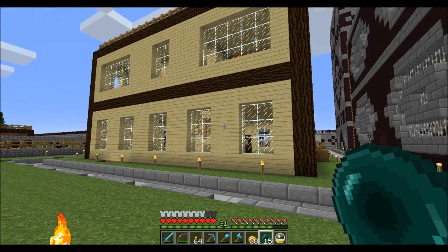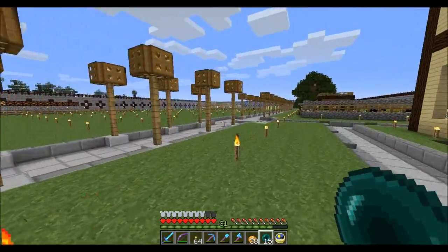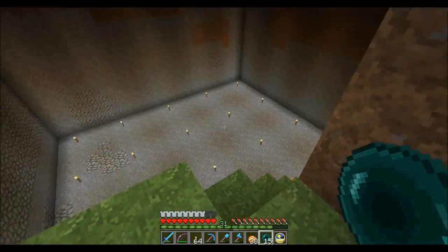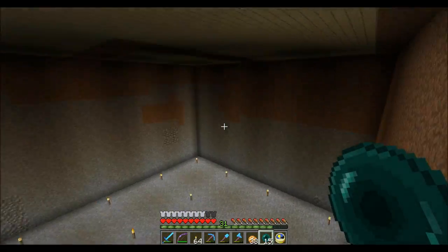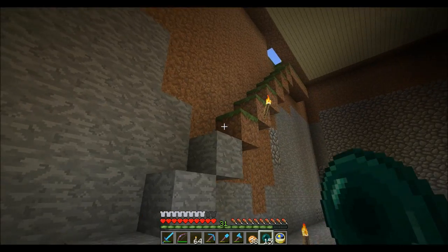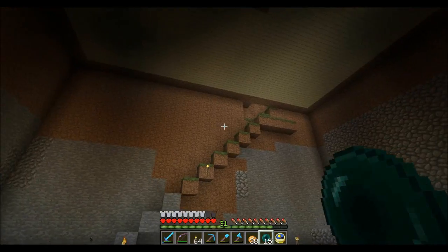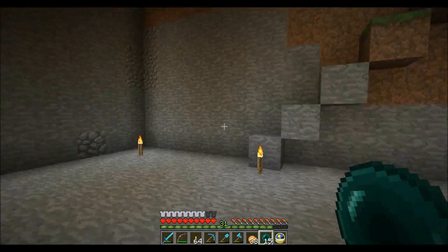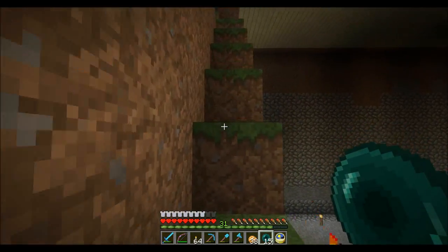Hey guys, welcome back to another episode of Sin Plays Monkey Minds. It's a few days after I recorded my last episode, but if you watched towards the end of the last episode, I showed off this wonderful room down here. It's pretty cool, it's pretty big. It's got this wonderful stairway on the side, and I'm not sure how I'm going to get up and down. I might put a ladder in and a trapdoor there. Down here we're actually going to be building the village breeder today.